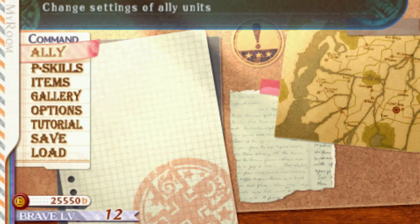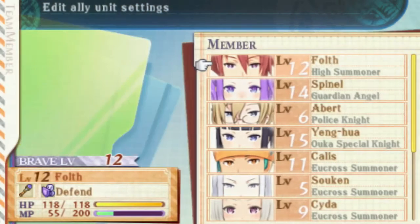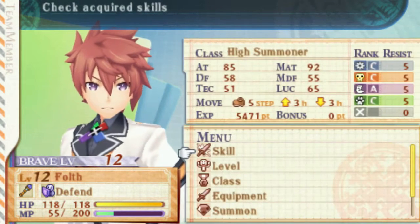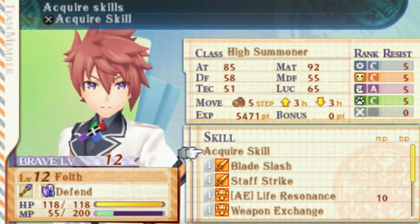Hey everybody, just wanted to make this video real quick as reference for anyone who's having the acquire skill glitching happening that crashes your game. Just for reference, I'm playing on the Vita Slim and I'm on chapter 7 right now. If I go in and try to acquire skills, it will crash the game. This happens for every single character.